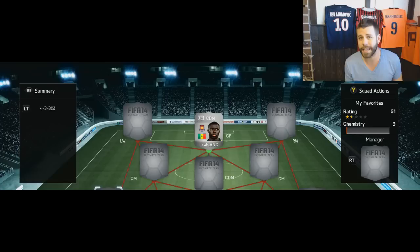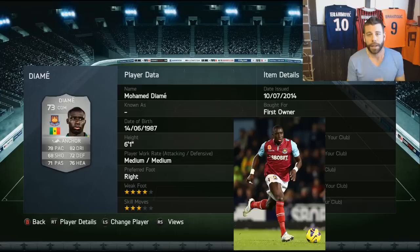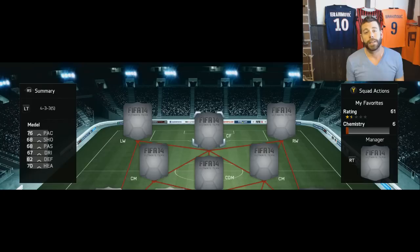Up next is arguably one of my favorite silvers to use all year - Mohammed Diame is a tank. This card is particularly special because I pack-pulled him and I love using him. Six-foot-one. I do wish he had medium-high work rates so he stays back more, but the way he plays in real life EA's got it right - he kind of hovers around the midfield and gets up quite a bit. I'm not going to do a prediction card for him because I don't know enough about how his season went.